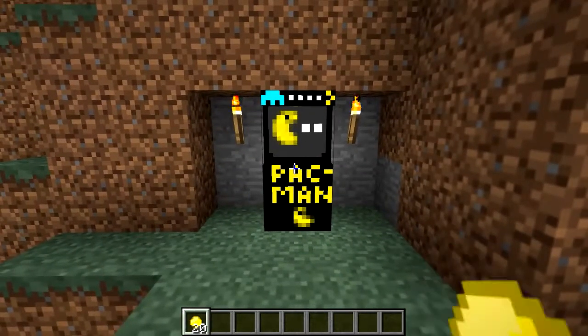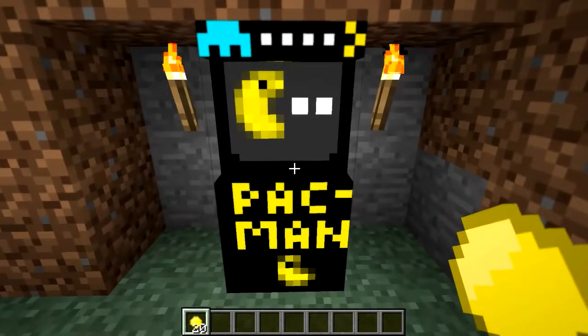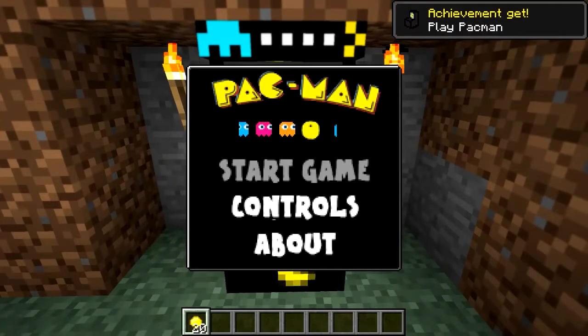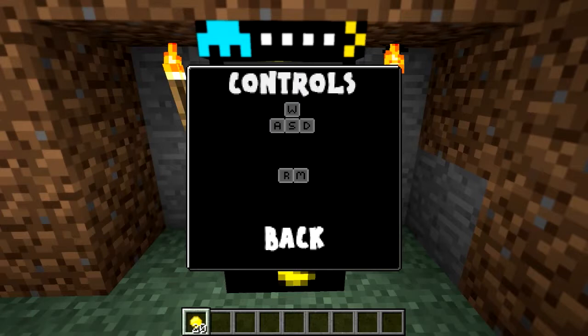So here we go. You have your coin ready in your hand, and you walk up to your Pac-Man Arcade and right-click. And that will bring up the Pac-Man menu. Unfortunately at the moment there's no music or any sound effects, but hopefully the mod maker will add that in at some point. So you've got your start game controls — W, A, S, and D as you'd expect.